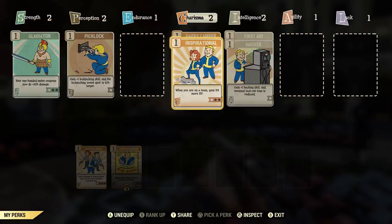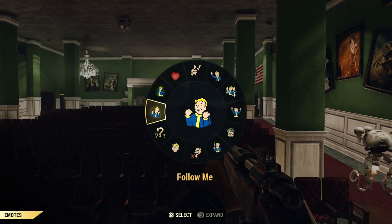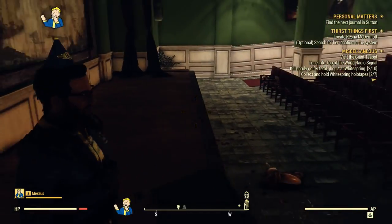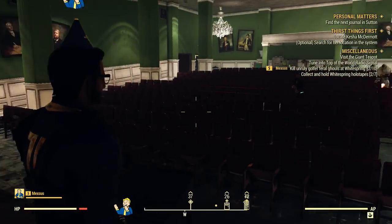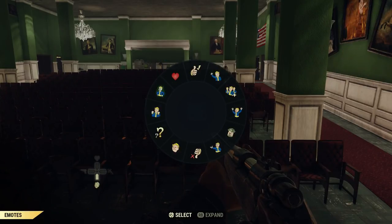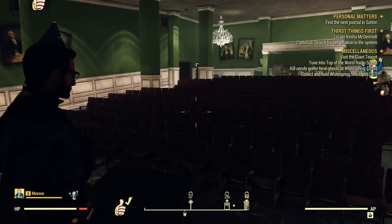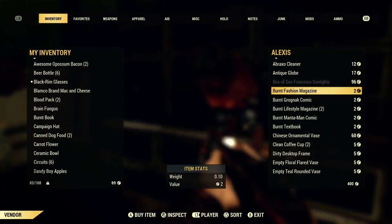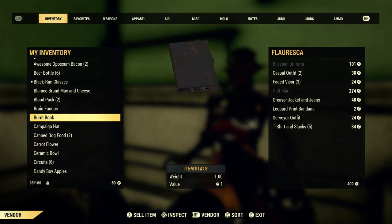Another thing to consider when you go into this area is leveling charisma. The reason for this is you can get things like buying stuff for less and selling stuff for more. It's really a nice area. There's a lot of things to explore. There's a piano you can find and play in this hotel that gives you some bonus effects. It's just quite convenient to have this area near you overall.